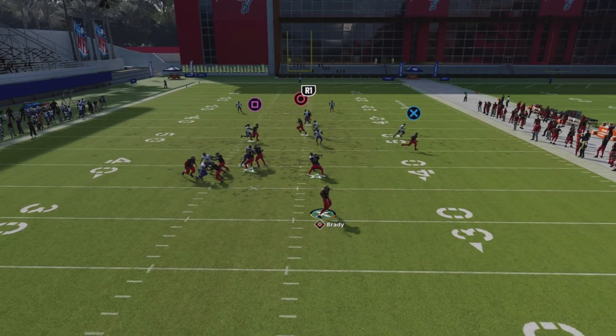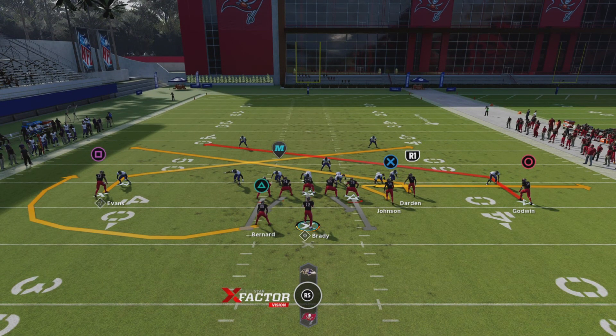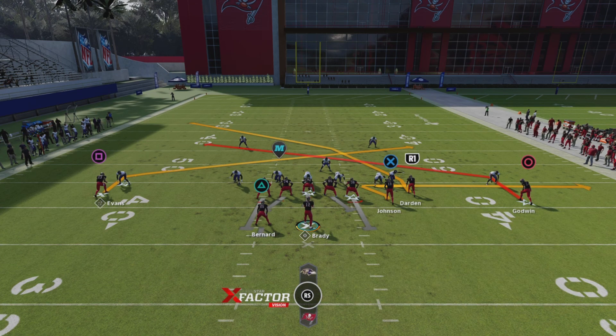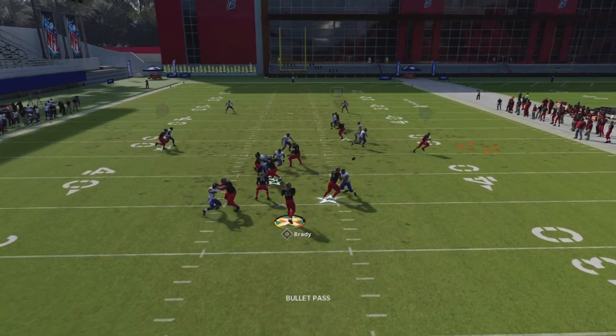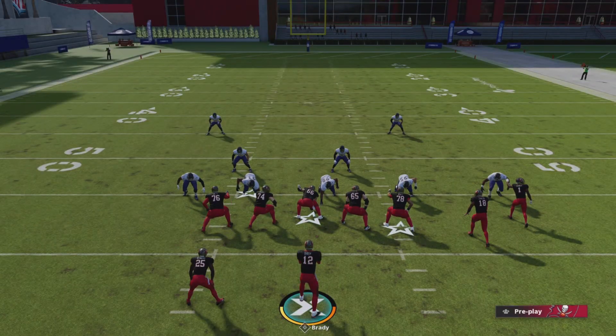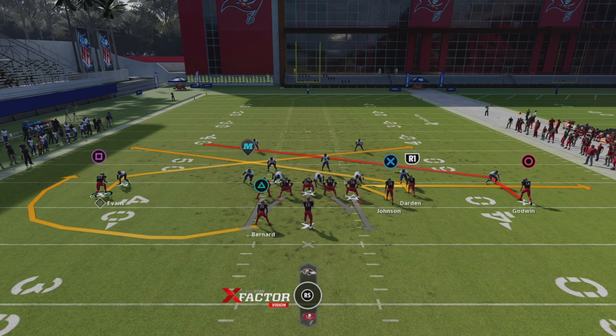Call hut. As y'all can clearly see, that zig is going to get you a completion every single time — no matter if they're playing over the top, outside, or inside, this zig is going to get open. The crosser is not necessary, I just like to have the option. Look how open that zig gets. If I get a better running catch animation I can go for way more yards. Especially if you put your number one receiver there with route tech, he's going to get open every single time against man coverage and there's nothing the user can do about it — besides putting hard flats on the field, and that's when you look over the top from the crosser or the slant getting over those flats.